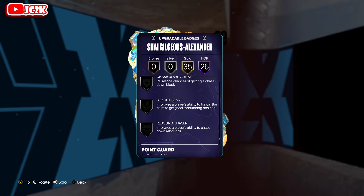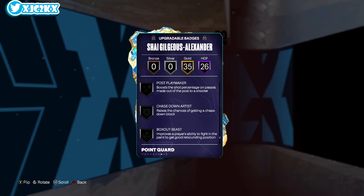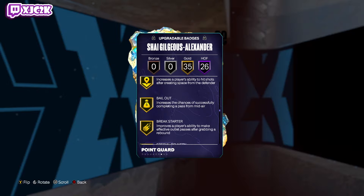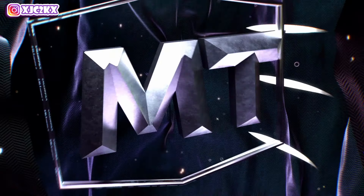Now looking at the badges he does not have — one important badge that he is unfortunately not able to get is Movable Enforcer. He will not have that badge regardless. But everything else you can add: Rebound Chaser, Brick Wall, Chase Down, Rise Up. And then everything else you can literally upgrade as high as you'd want tier-wise. SGA can just be incredibly complete and incredibly good at the point guard position.